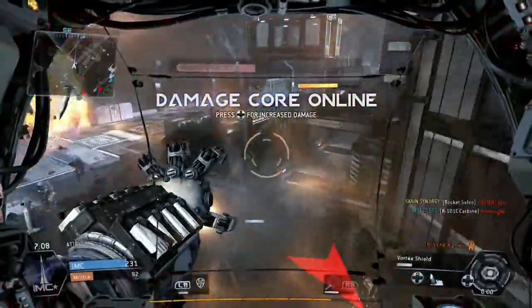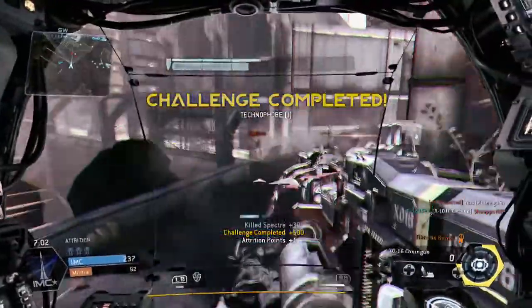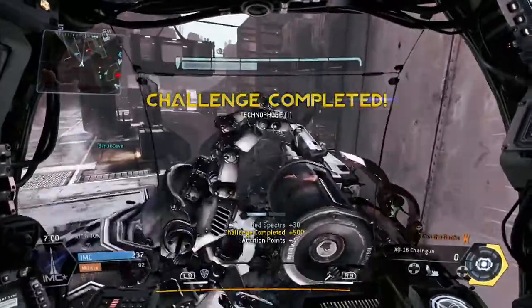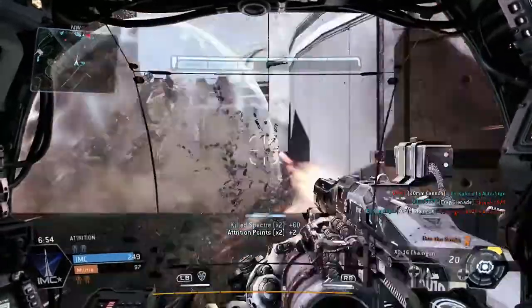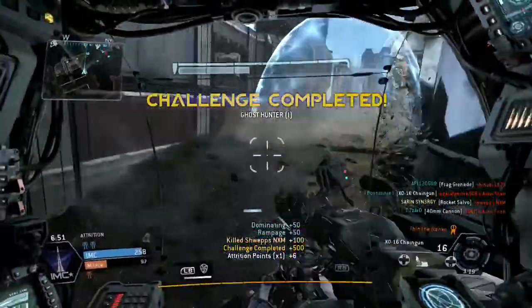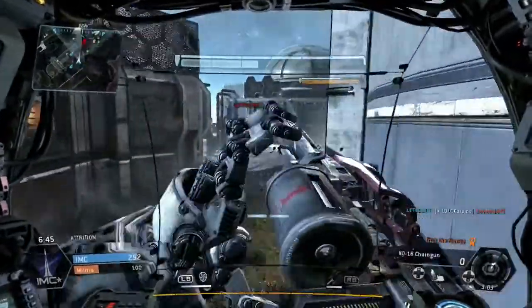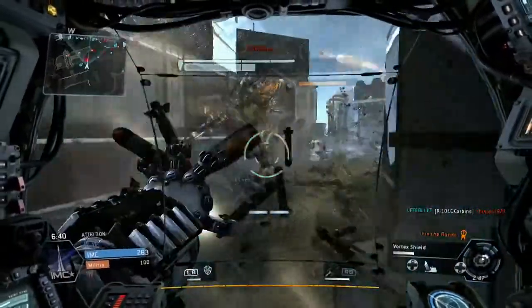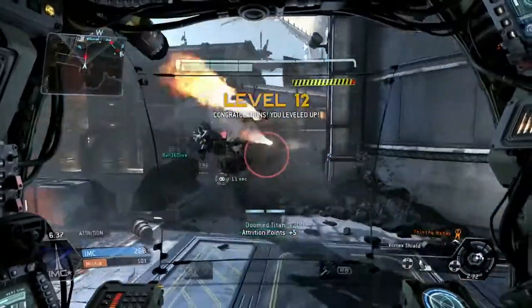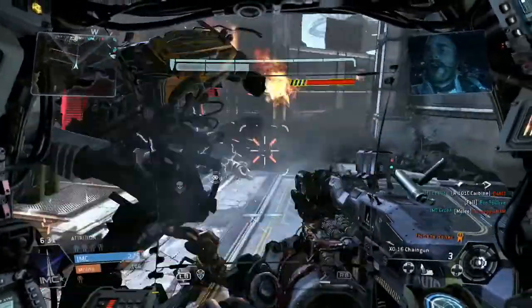I'm going to help this teammate take out this titan and he ends up killing a human while I was doing that. I'm not sure if he was actually rodeoing his own titan there — yeah, it could have been that. I'm backing off at the minute because my titan's taking a bit of damage. There's a human player here — I'm going to use the rocket salvo while he's trying to wall hang against me, taking off as much damage as I can on this titan. Wasted a bit of time on that one, let him shoot at me, and boom — sit down.